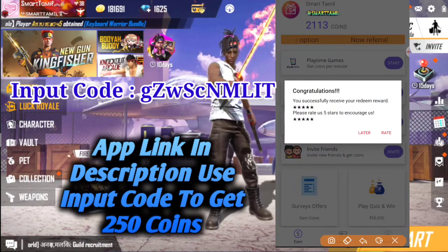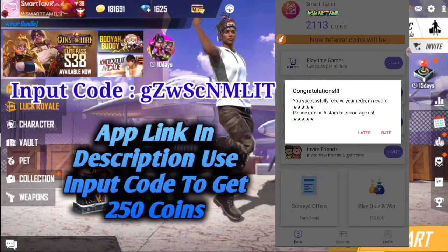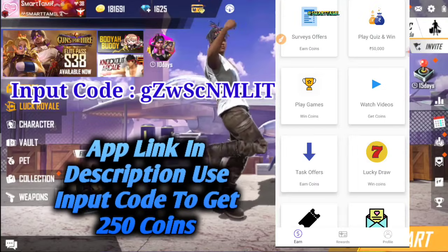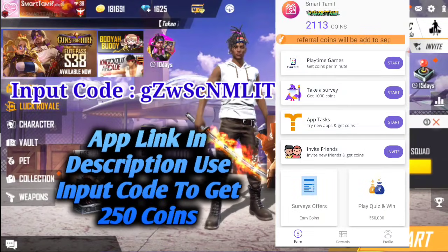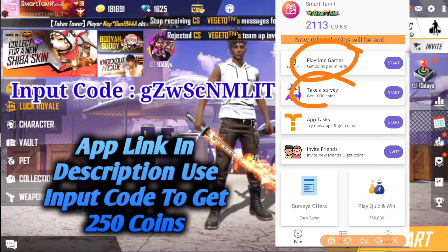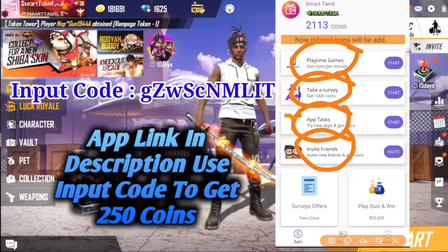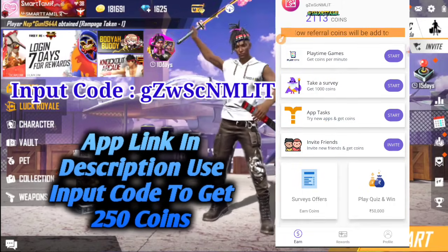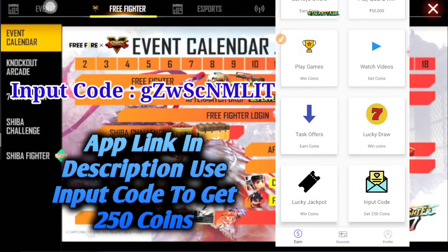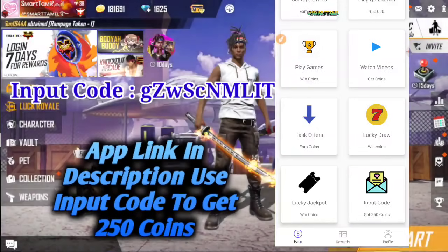You can see the link in the description. We can use our input code for 250 coins. In this bundle there are 7 days — you can buy it for 7 days or 10 days.